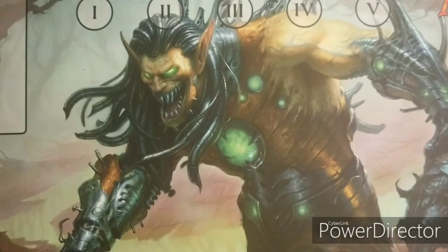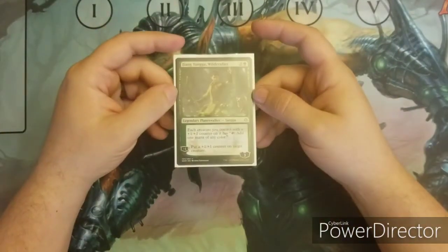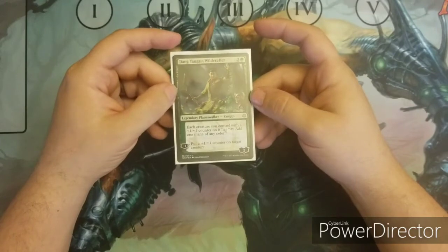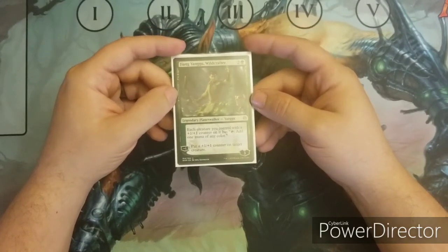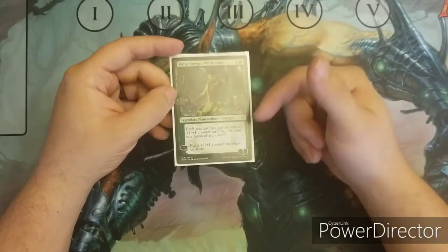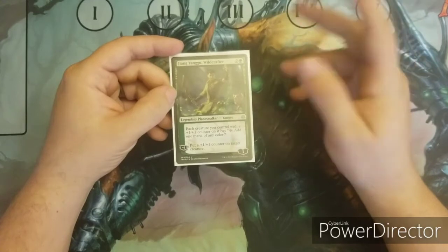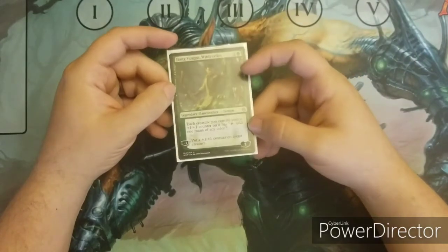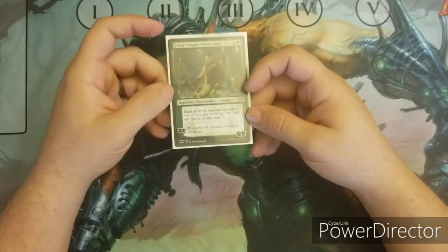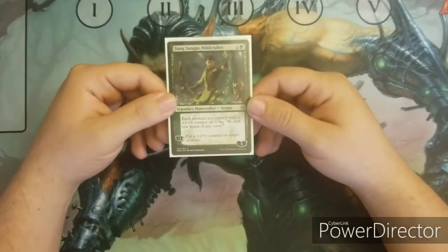First I'm going to talk about Planeswalkers in this deck — I only have one, and it's Jiang Yanggu, Wildcrafter. It's mana ramp: each creature you control with a +1/+1 counter on it can tap to add one mana of any color. It's definitely a Planeswalker that goes great with this deck.